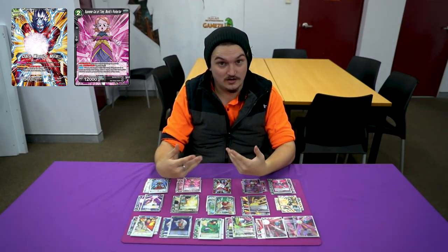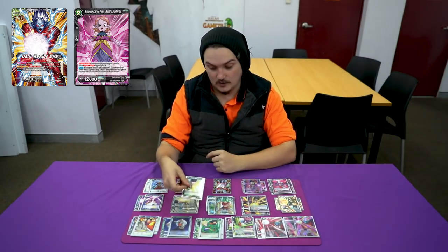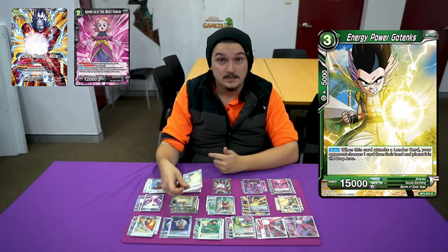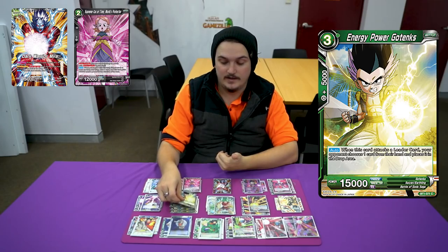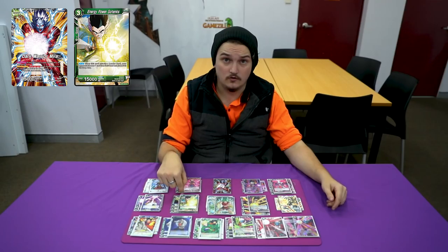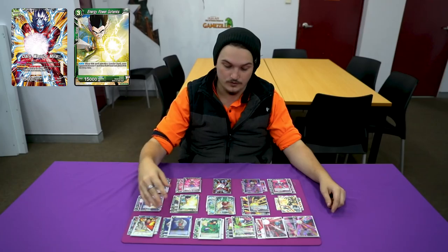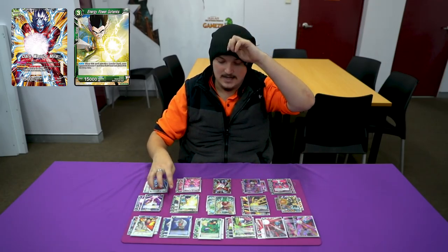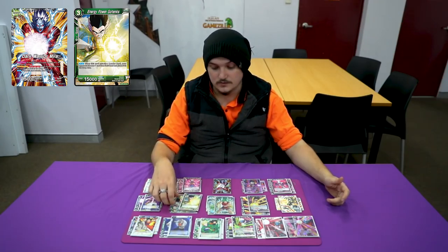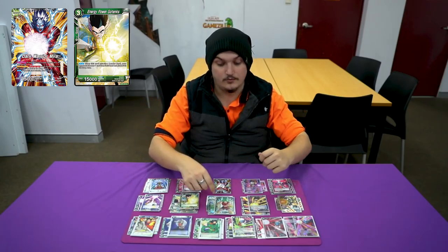I play Energy Powered Gotenks. If you don't know this card: when it swings a leader, your opponent has to drop a card from hand. So it's really going to mill them down. I really like it — it's only one green, and usually you're not playing a lot of green in your energy. Most you want is two; you kind of want the rest just black. Just swing with this, and even defending with these is really good. Just keeping them on the field so you can keep pressuring your opponent.